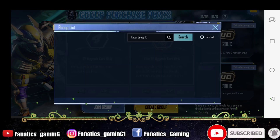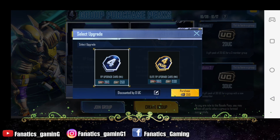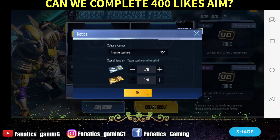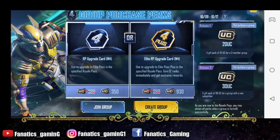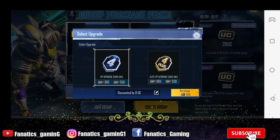In this event you can create or join a group. If you want, you can add your ID to the group in the comment section. You can join and share your ID to the group. If you have created a group, then you will get a discount of 10 UC.